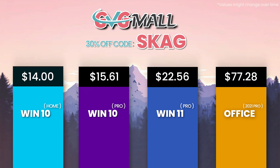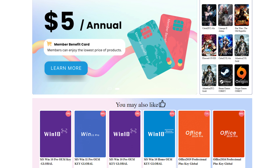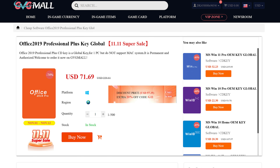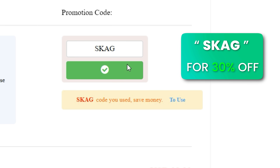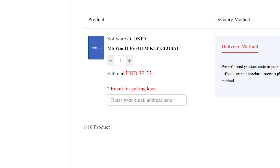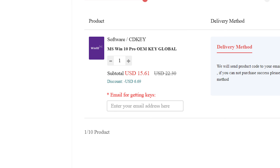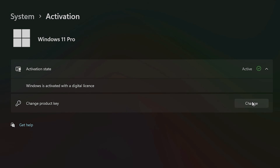Today's video sponsor is GVGMall, bringing you lots of software deals like Windows 10, Windows 11, Office 2019 or 2021. You can use the SKG discount code for 30% off, getting a Windows 11 serial key for $22 and the Windows 10 one for only $15. Just use the key in your Windows settings and you'll have an activated system.